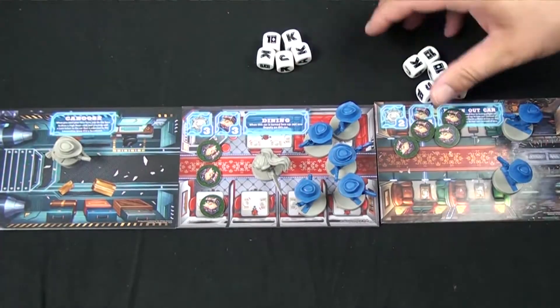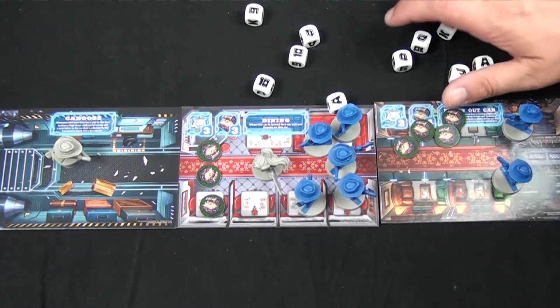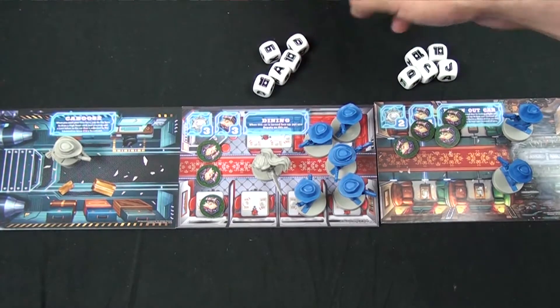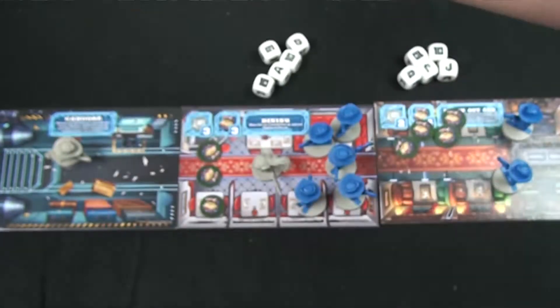Combat is basically just playing games of poker dice — you versus law bots, or possibly other players. If it's just law bots, another player rolls for them and makes any necessary decisions. You each roll five dice, then compare hands. You only get one roll unless you have equipment or a High Noon card that allows a reroll. If you win against law bots, you destroy the lowest law bot on the train. If they win, whoever controlled them decides where you get moved.